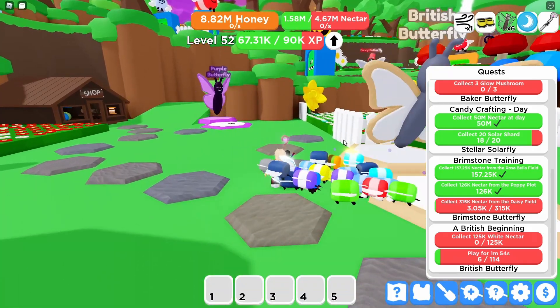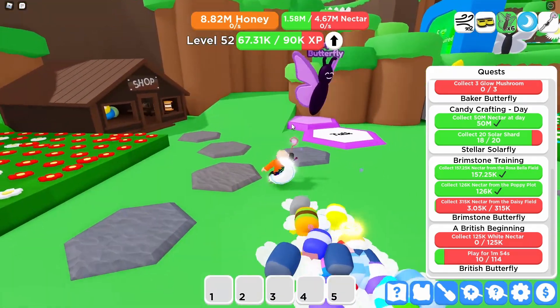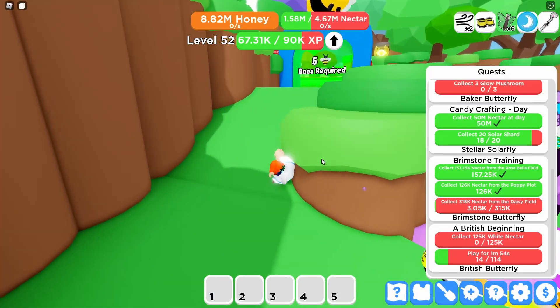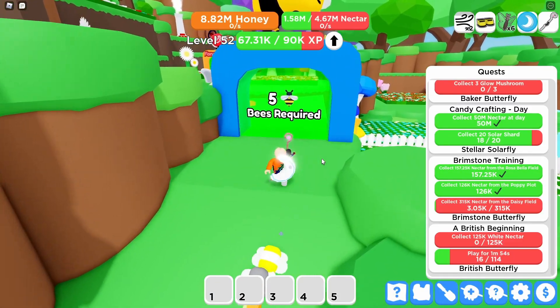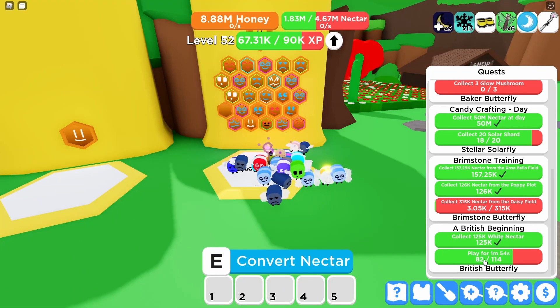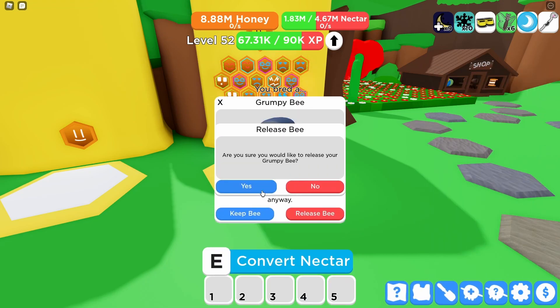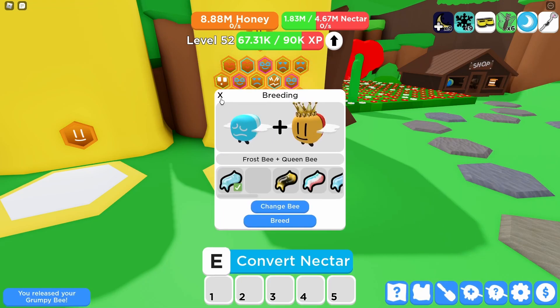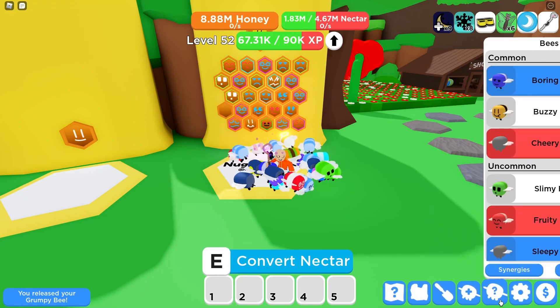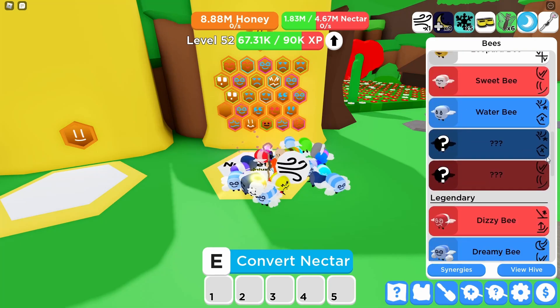I hope his quests are easy. I haven't been playing this game at all since the last time I made a video, so there's not much progress. He wants me to collect white nectar, so while I'm waiting for this quest to finish we can look at the new bees. I'm gonna release one — there should be a new bee.